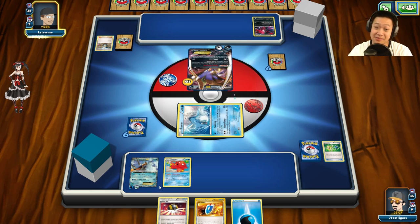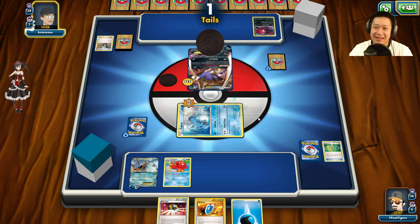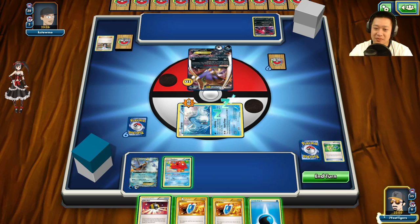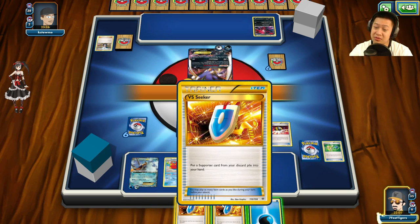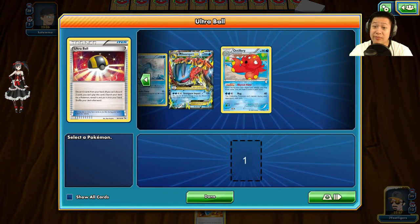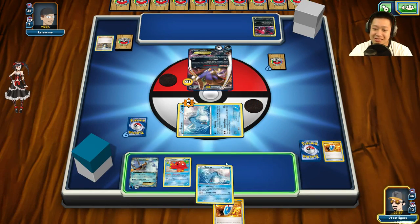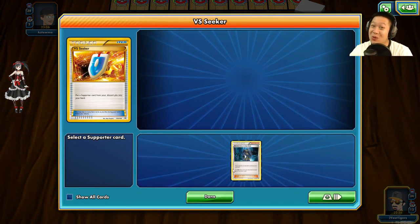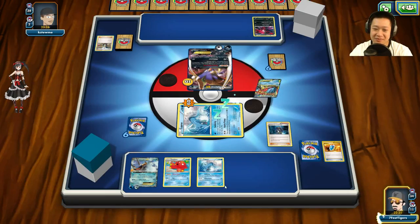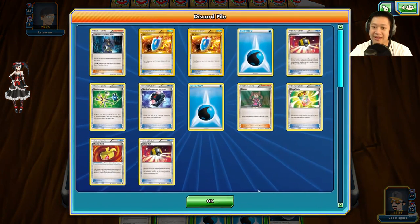Veltol comes out. If both coin flips are heads I'm in trouble — but I flip heads then tails, so I survived! Next turn he'll try to keep me asleep. I throw away one VS Seeker and grab Lapras instead. I toss cards, use Archie's Ace in the Hole, drop Mega Swampert — unfortunately regular Swampert is still up — and charge Mega Swampert up. I use Mega Turbo with Double Colorless Energy and draw Muscle Bands right on cue.